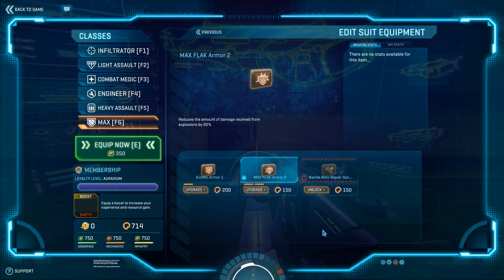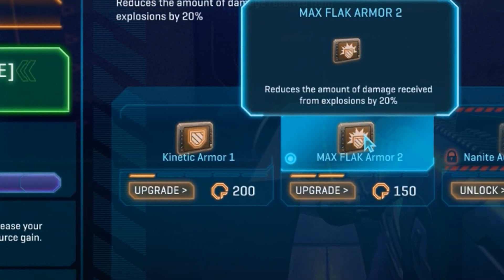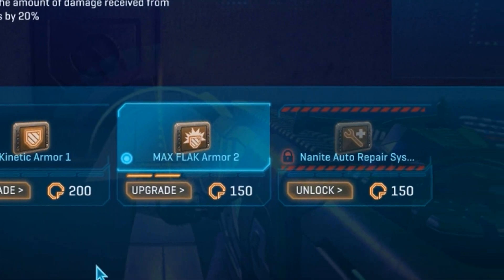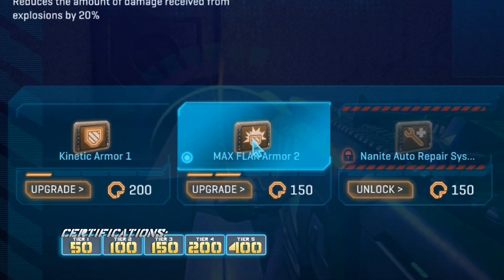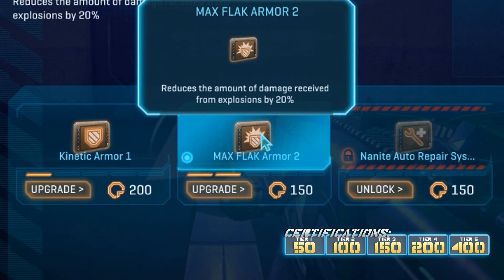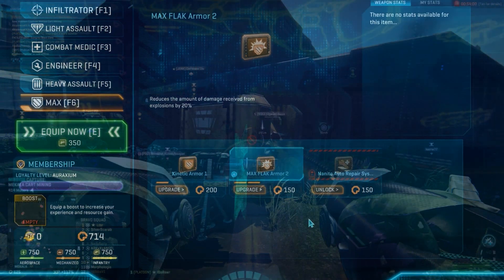Under the Armor tab of your MAX, you will find three options: Kinetic Armor, Flak Armor, and Nanite Auto Repair System. However, the most important armor that you should choose is Flak Armor, because the worst enemy of the MAX is C4, and that is explosive.